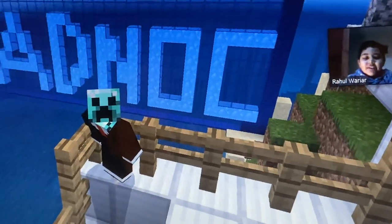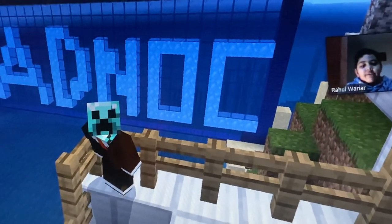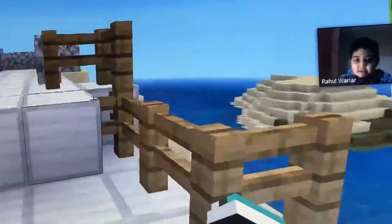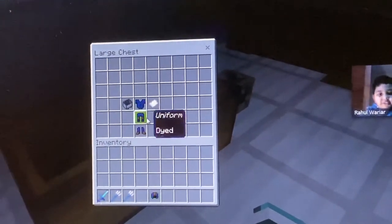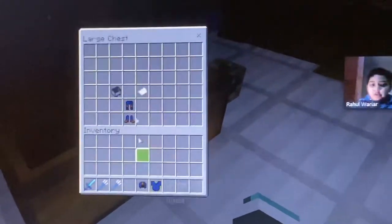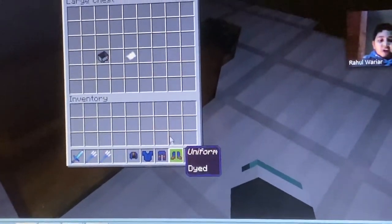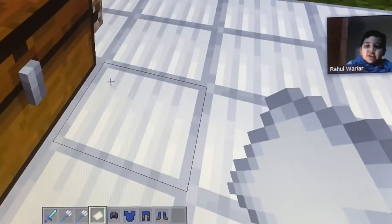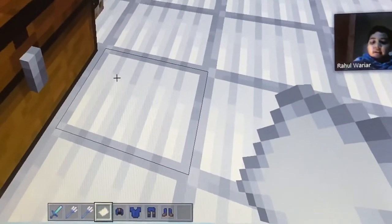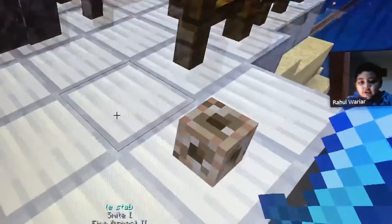Hi guys, this is Rahul here. Today I will be showing my ADNOC digital twin oil rig in Minecraft. Before going into the oil rig, let's grab our items from the chest. In this chest we have a uniform, which is basically a leather tunic, cap, pants, and boots dyed blue. We also have a gate pass, which is a paper renamed as a gate pass. Now let's put our uniform on and go into the oil rig.